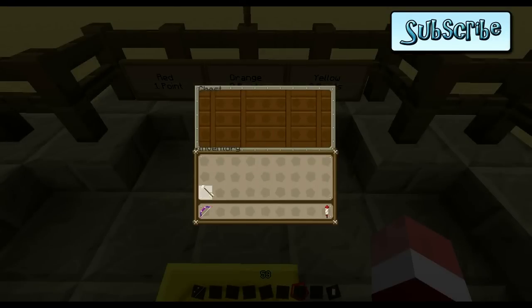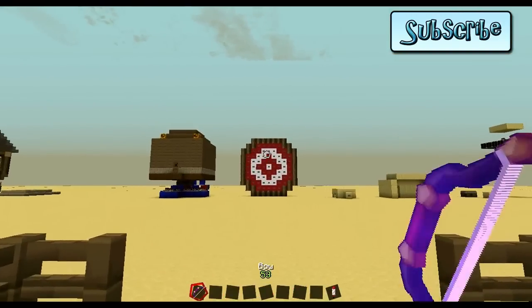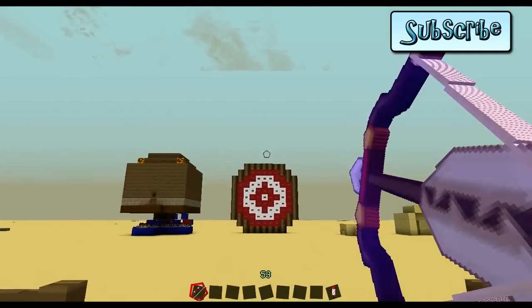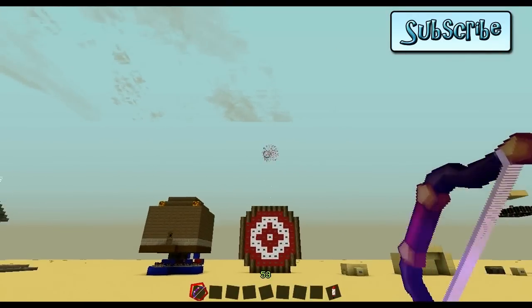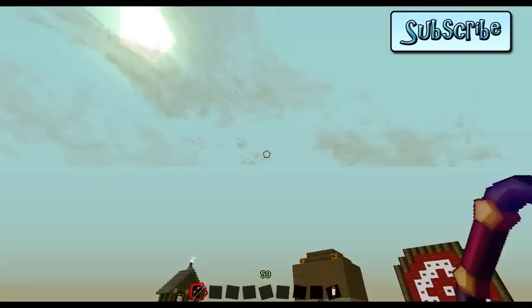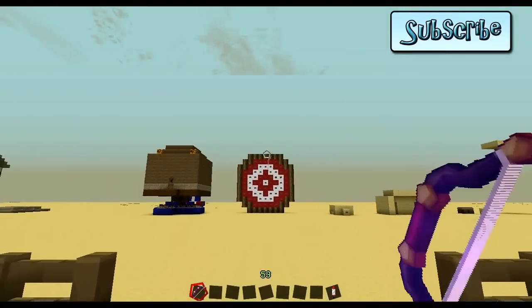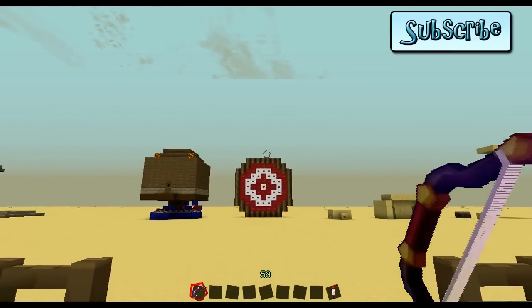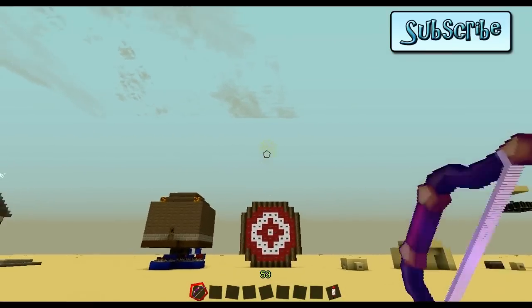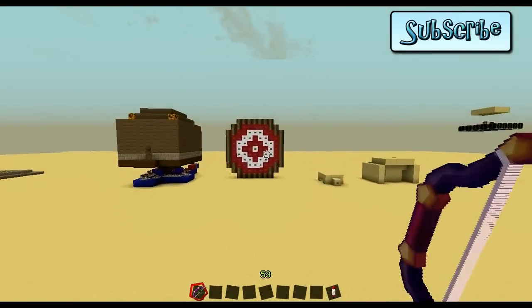So I've got a bow. We have an arrow. All you have to do is shoot. That fired at one, and that is red, so for that I get one point. I could aim lower. Of course, you don't actually have to hit the button — I'll show you that in a second. That one was yellow, three points. So you've got four points from three shots. Not bad.